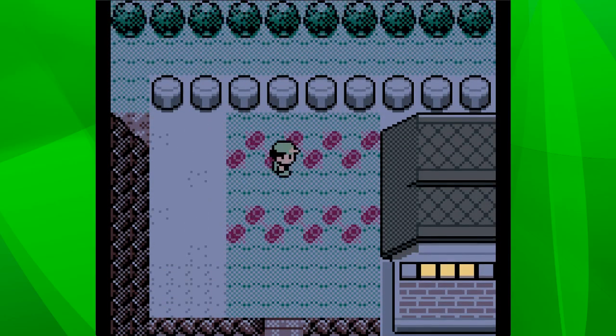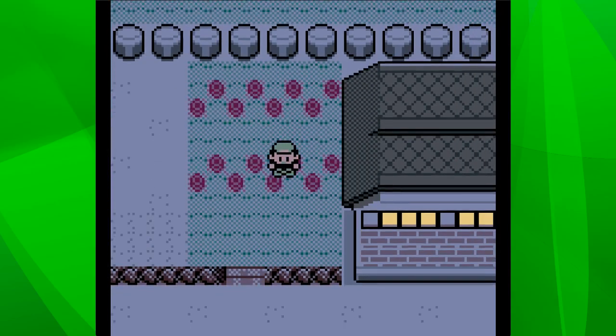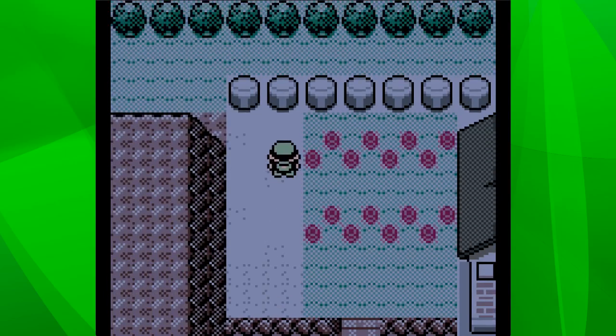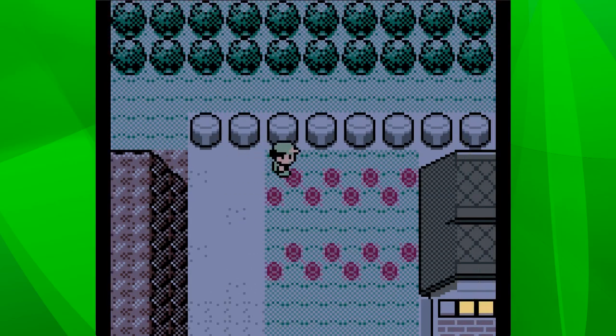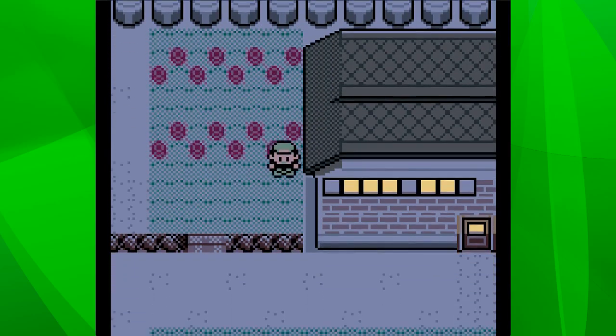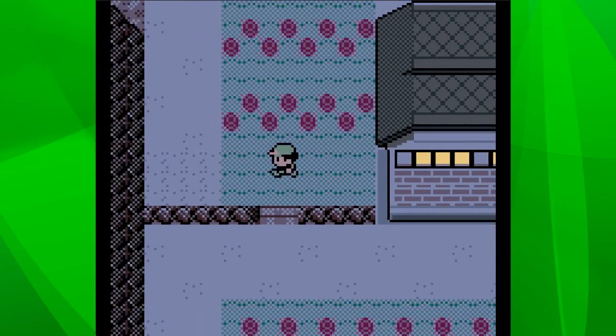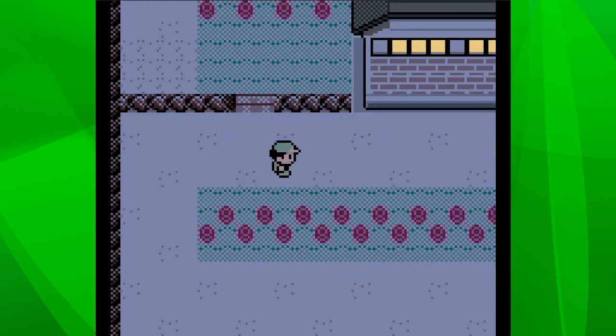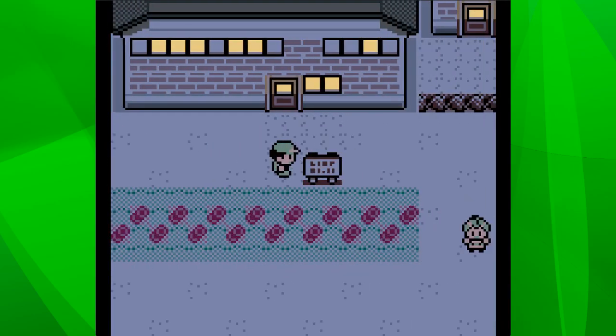There's usually a hidden item around here somewhere in this little garden area. Let me see if I can find anything. No, maybe they removed it in this ROM hack - I could have sworn there was something. So we've got the Museum of Science apparently. I wonder if there's anything different going on in here.